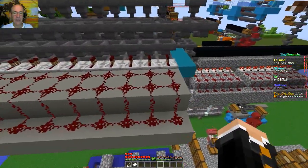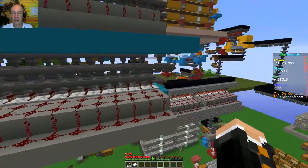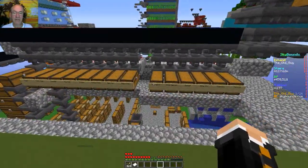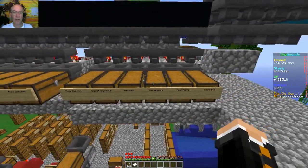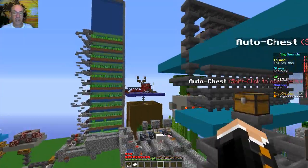I've got one, two, three, four, five, six, seven, eight, nine, ten, eleven, twelve, thirteen, fourteen — okay, well, I got it right then. So yeah, that should work, especially since I'm going to sort out some of the stuff — I'm not going to sort raw mutton or white wool or leather or feathers. Yes, I think we're good.